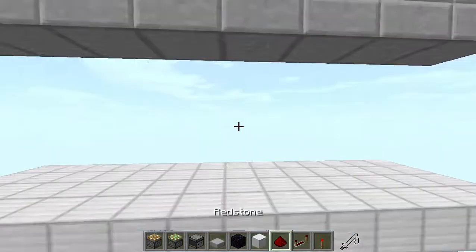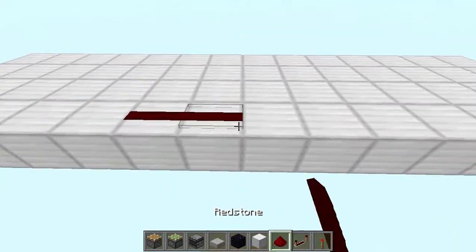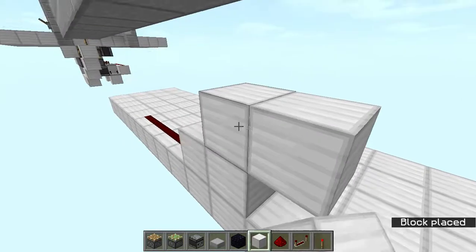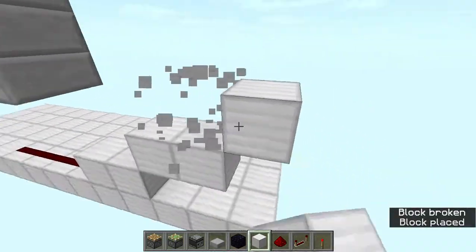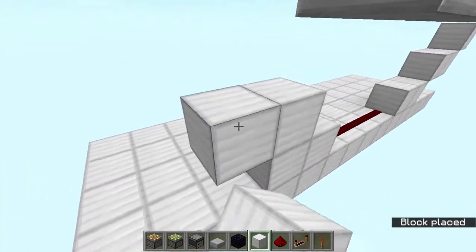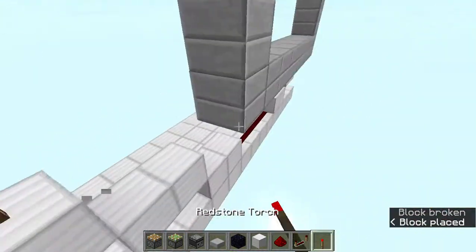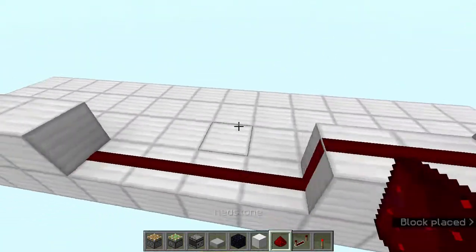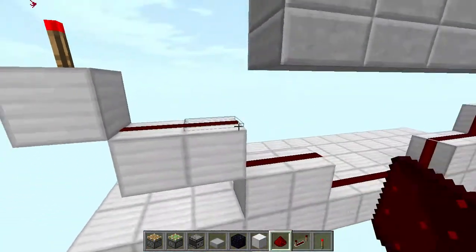The first thing we are going to do is go to the middle and add 4 redstone dust just like this, then add 2 blocks over here, 2 blocks over here, and 1 block at the end. We are going to do the same thing on the other side — 2 blocks, 2 blocks, and 1 block — then add a redstone torch, add these 2 blocks, and add redstone dust connecting all of these.